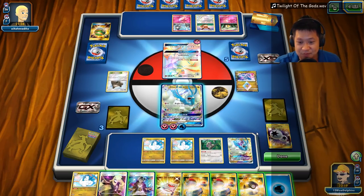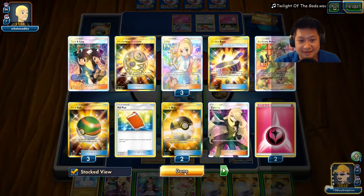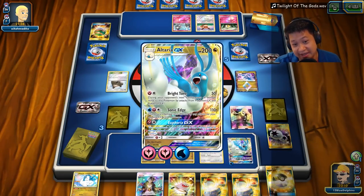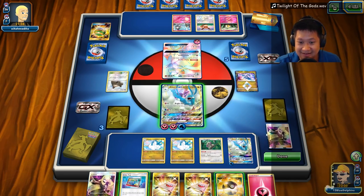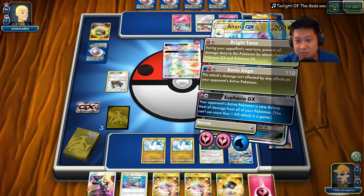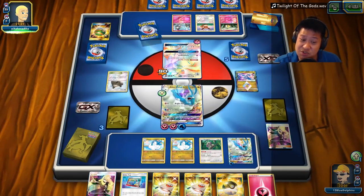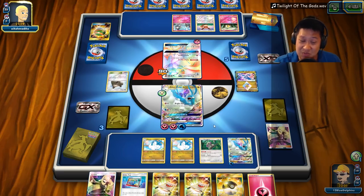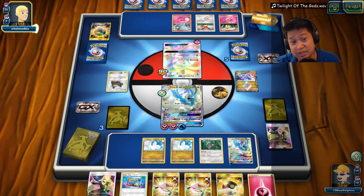I don't have a Lance Prism Star. So let's go ahead and charge this up. There's nothing I really can do. I can Lance out more Altarias, but I don't have Lance. I don't have space for Lele as well. So we're gonna do Brito — 90 damage. That's why you need that choice band. We need the Devour Field as well.